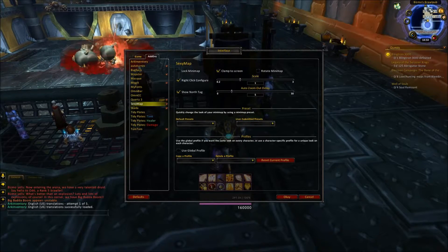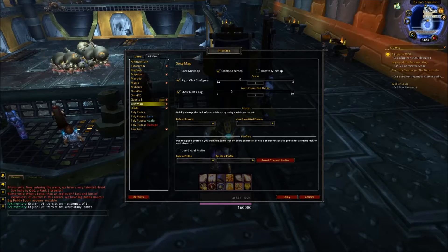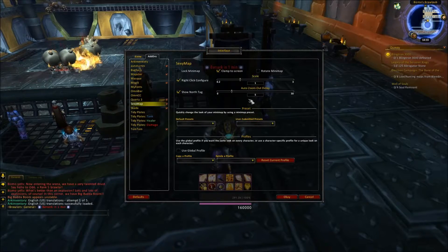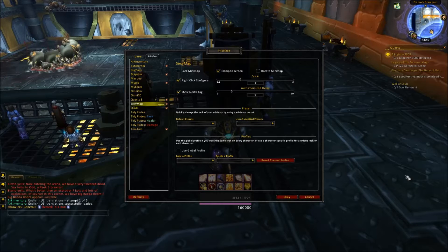Show the north tag — yeah, why not? Wouldn't be much of a map if you couldn't find your way on it. I like to keep right-click to configure. The auto-zoom-in delay — I will zoom in and five seconds after I've zoomed in, it should zoom back out.